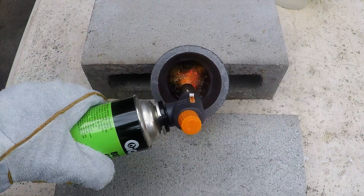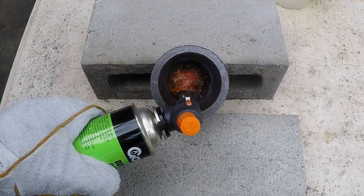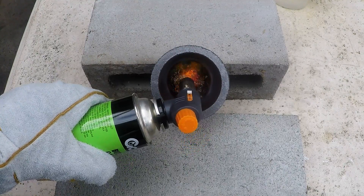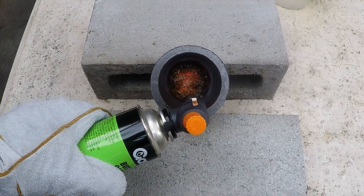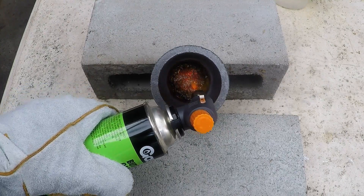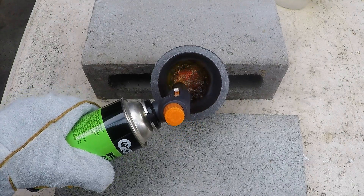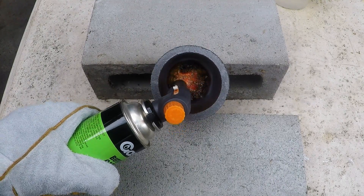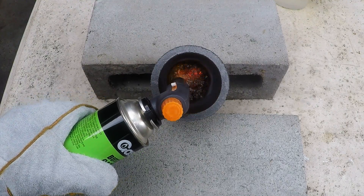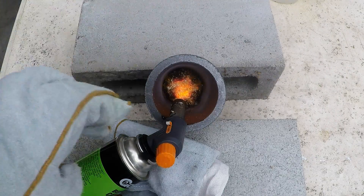I'll just keep at it. I'm still on the same can, it's been probably 4 or 5 minutes. It's slowly getting there. The crucible is starting to get red and really heat up, so maybe that will help. I'm just not sure that this butane torch is going to be hot enough, but we'll just keep going. I mean, it's certainly getting red, so maybe I'm just a little impatient. I've probably been using the gas torch now for about 8 or 10 minutes.